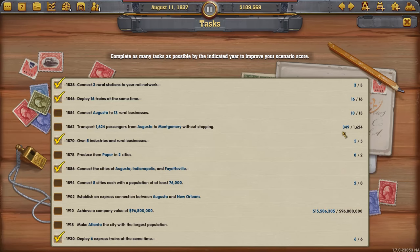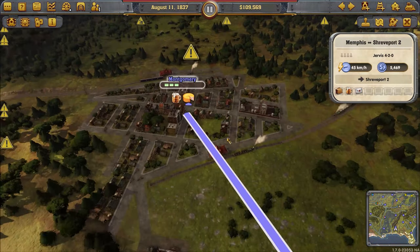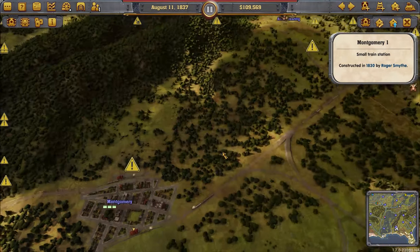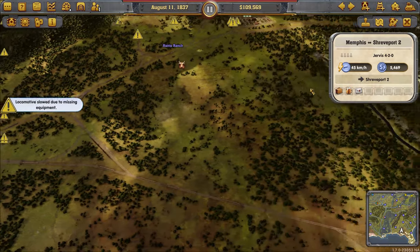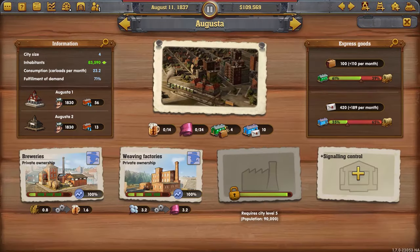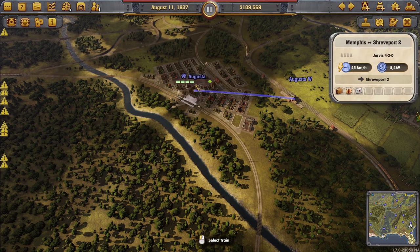I'm about 20% done with transporting people to Montgomery, and I just accomplished owning five businesses, which is easy to achieve if you're the industrialist. Unfortunately I haven't achieved a great population in Montgomery yet, but Augusta is growing very well.